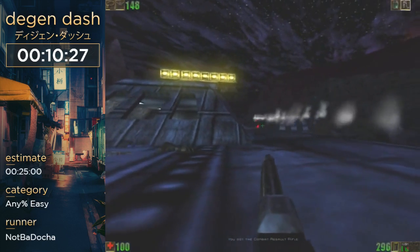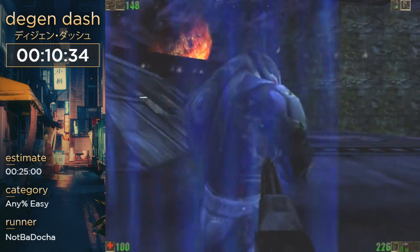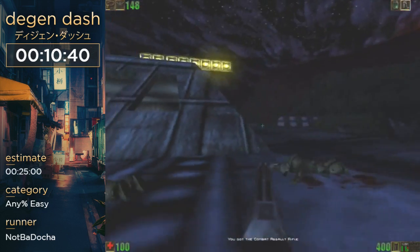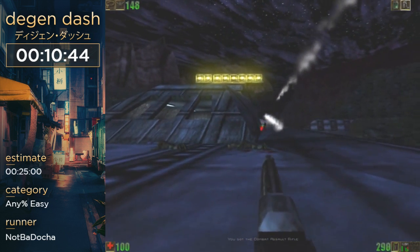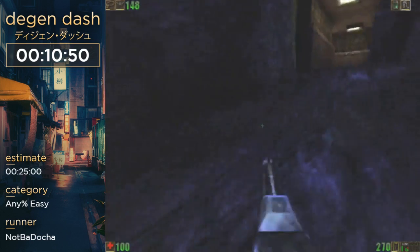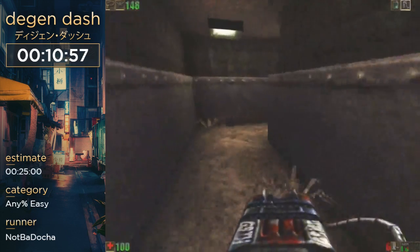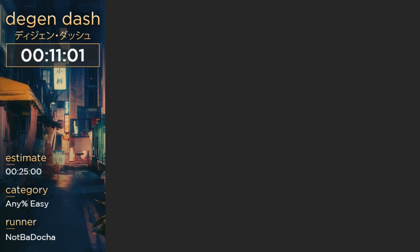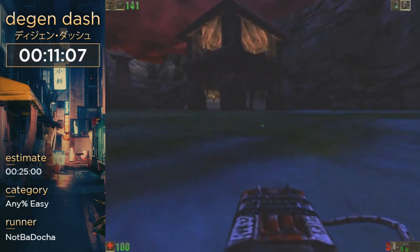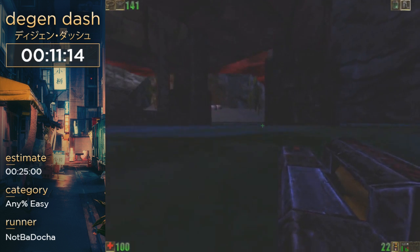We gotta dodge that guy's rockets, so we're gonna need health — health is gonna be really important in the second part of this game. That guy drops a rocket launcher but I'm not gonna pick that up. If you want to boost you use the other rocket launcher, the traditional one, because this game has additional weapons beyond the base game. There's a second rocket launcher but it just doesn't boost you as well as the original one, which we'll get later.